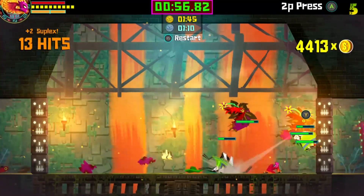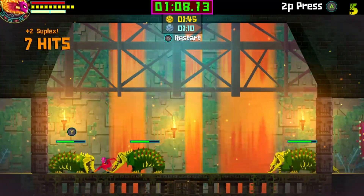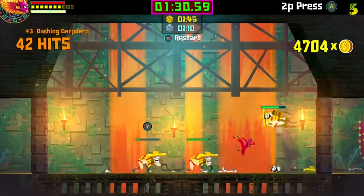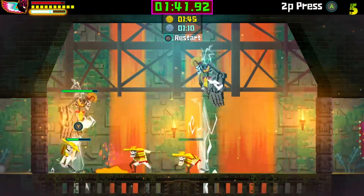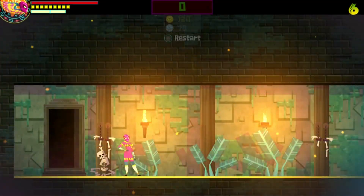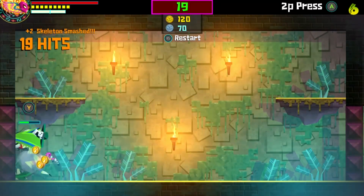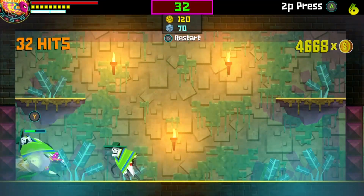We're already on trial number five, so that's fun. If you let them build up too much the bridge will collapse, so try to keep them limited on there. Once you hit 1:45 you can hit the back button and it'll immediately end the trial, unless you want to just go until you can't go anymore.